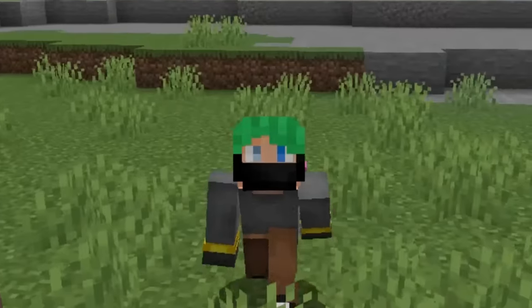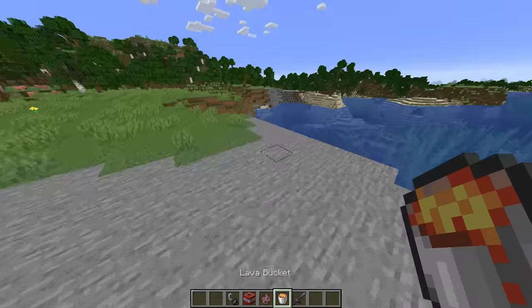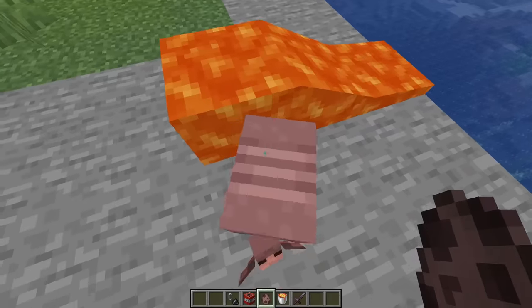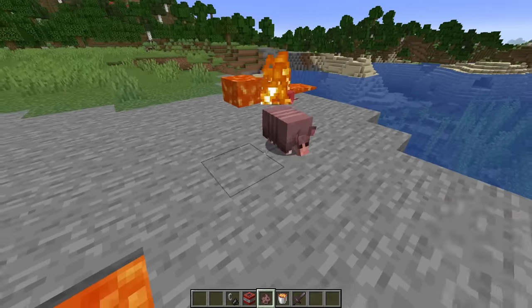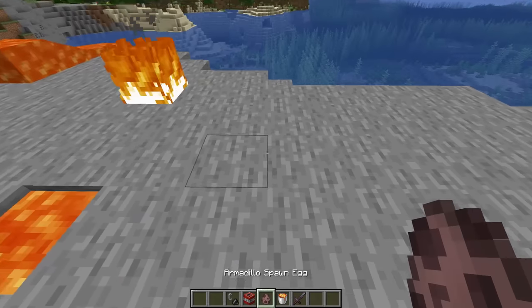And even better, none of the Armadillos over here — we can test it way more technically. Armadillo big test number one: Lava versus Armadillo. What happens in the world? I'm sorry, poor friend. It burns. Test number two: Armadillo versus fire. Well, it also burns.